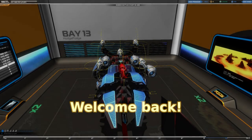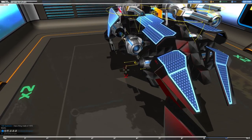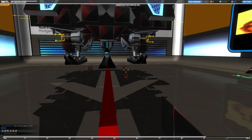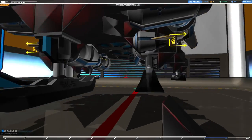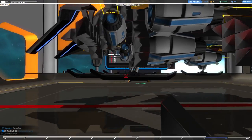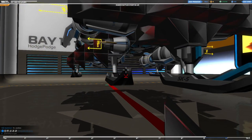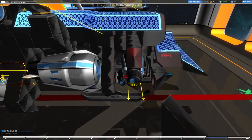Greetings and welcome back everyone to Robocraft and of course to the HodgePodge, which has gone through a bit of a change, you may have noticed. And yes, I'm rolling with tier 5 skis. I have no idea if this is a good plan or not, or whether it would just be better to try and smooth out the bottom of the underbelly of the bot and just glide along the blocks.